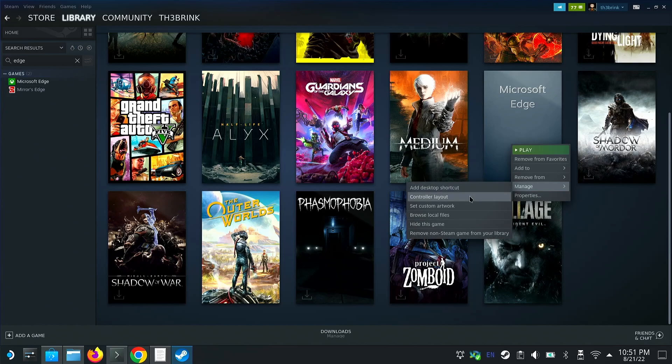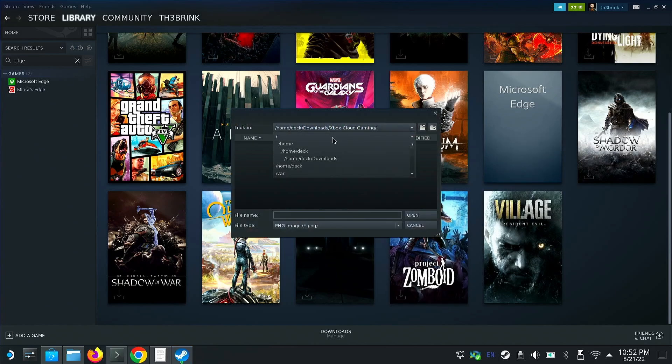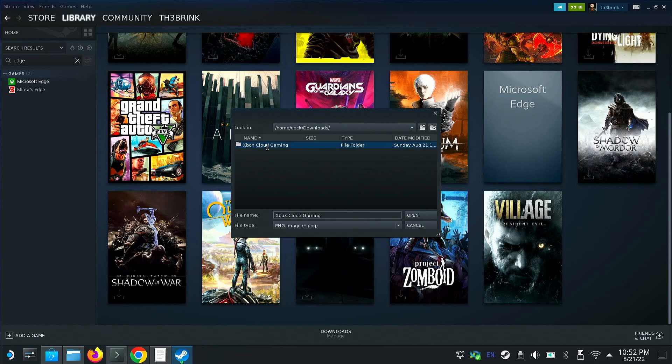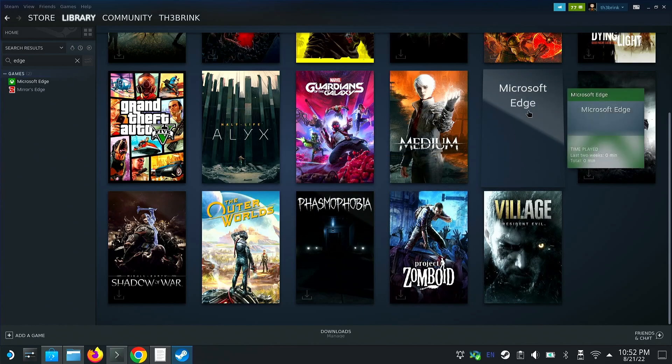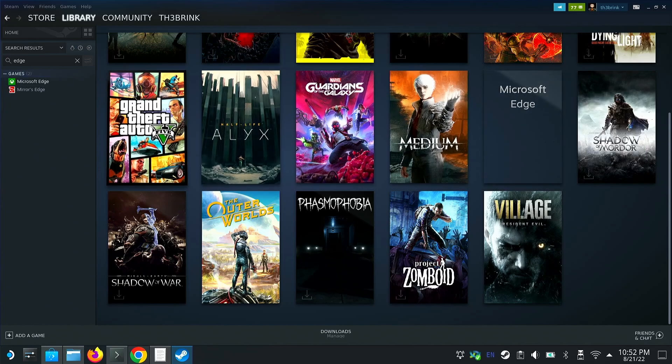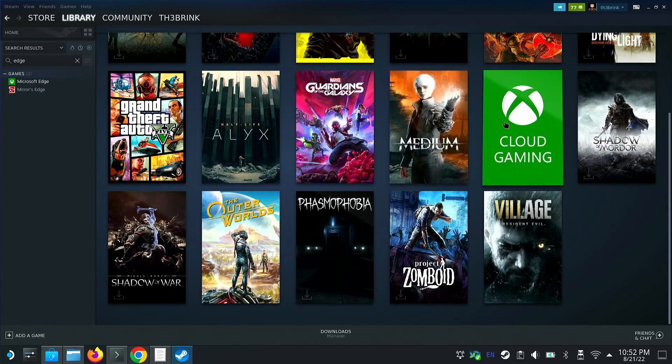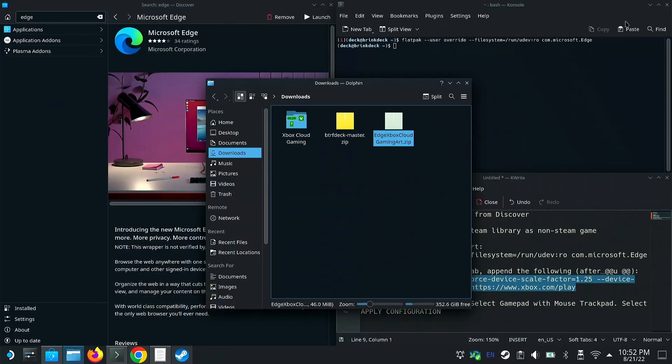For the custom background, go to 'Set Custom Artwork,' navigate to Home > Deck > Downloads, click into the folder, enable 'Show All,' and select the appropriate image. I usually add it to Favorites for easy access. Select the capsule version for the artwork. It may not update right away, so go out and back in — and there we go, it updated and everything should be looking good.